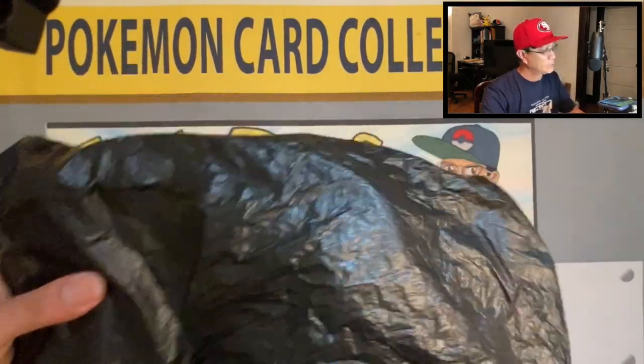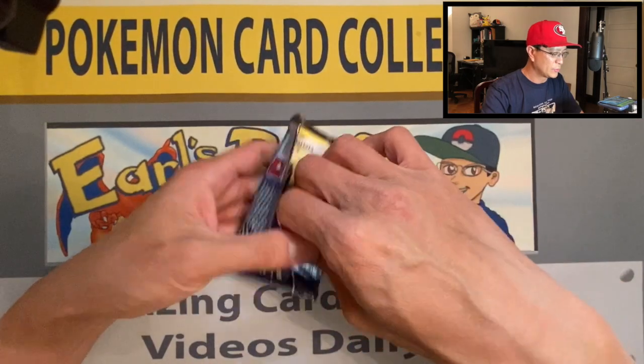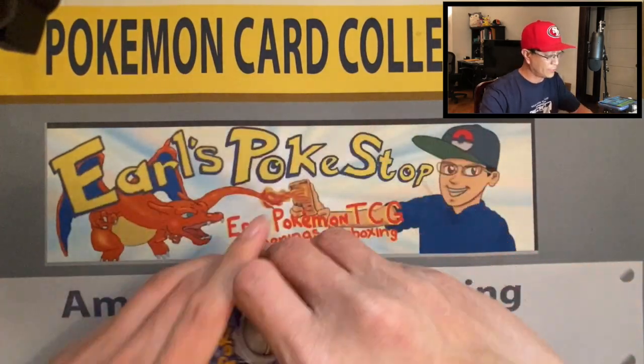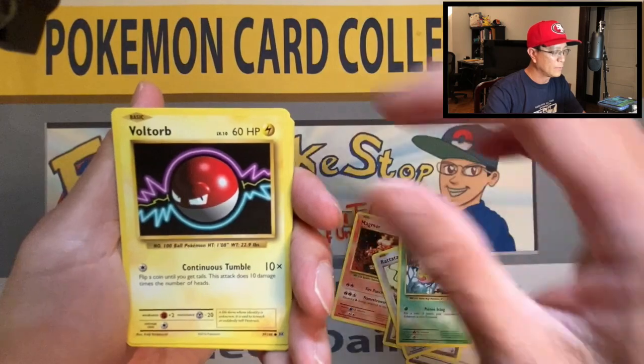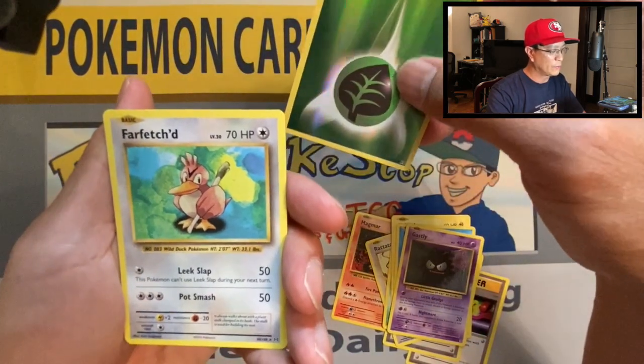Here we go — Evolutions! Let's end on a high note. Three cards: Switch trainer, Magmar, Devolution Spray, Rattata, Weedle, Bolt Orb, Poliwag, Gastly, Leaf Energy, reverse holo, and a Farfetch'd non-holo rare. So we've come to the end of the video — too bad we weren't able to pull any awesome cards, but that's how it is, it's a hit or miss with these packs. Hope you guys enjoyed it, stay safe, stay blessed, and I'll see you on the next video. Peace.